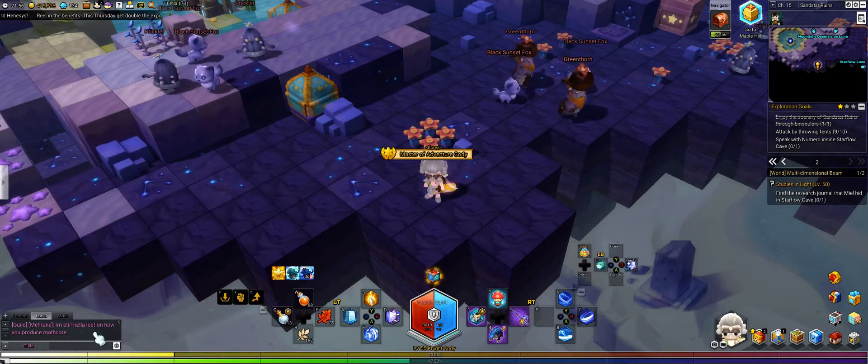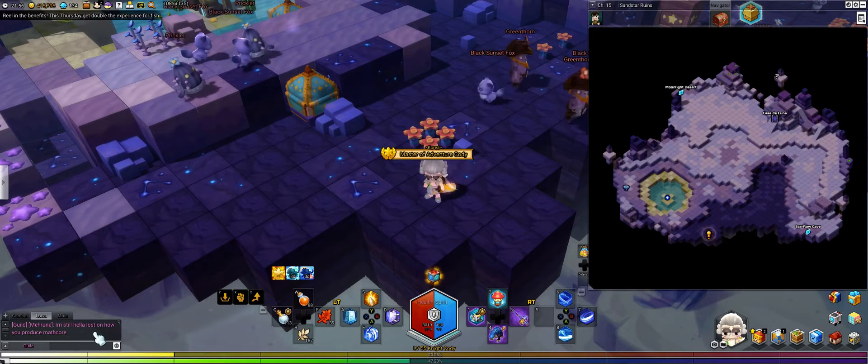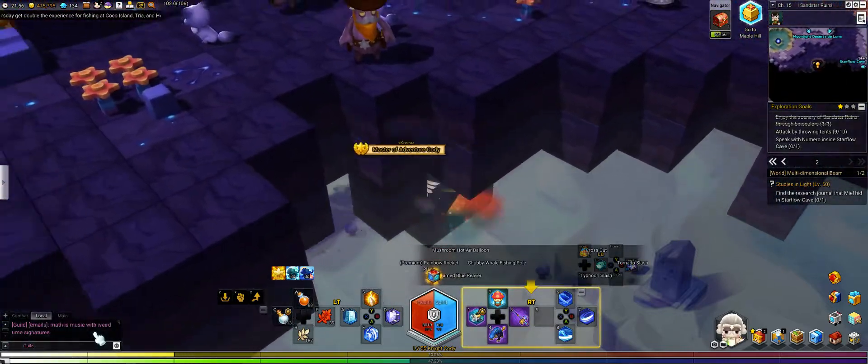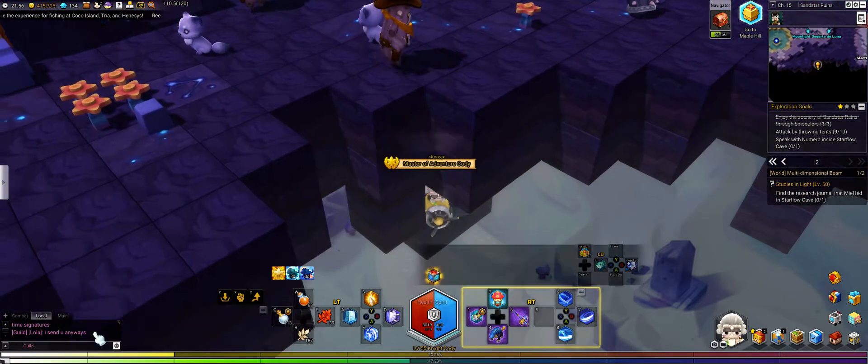Sandstar Ruins golden chest guide — starting here at the bottom, we're gonna fall down. There's a little hole right here; the first chest will be right there.